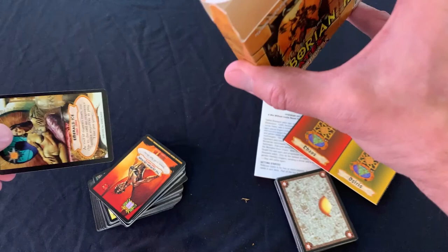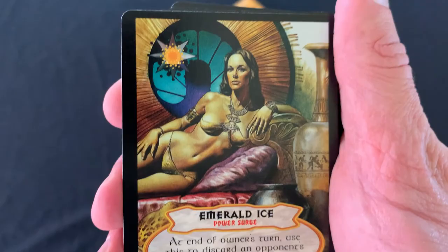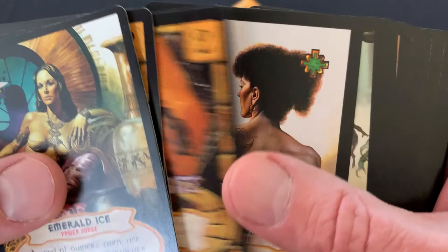We'll just kind of flip through these fast. Well, we start with art that Wizards of the Coast would not allow on modern Magic cards, so they've got that going for them. Holy cow. What's the back look like? Is it all the same? Yeah. Let's just flip through these and see some cool art. I'm not even going to try to make any sense out of what I'm looking at. But who doesn't like awesome Boris fantasy art, huh?